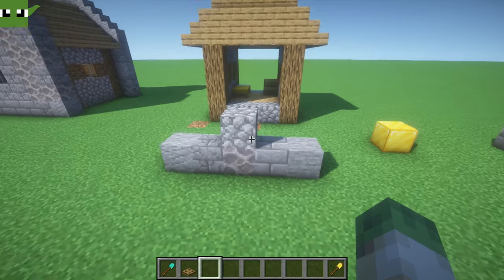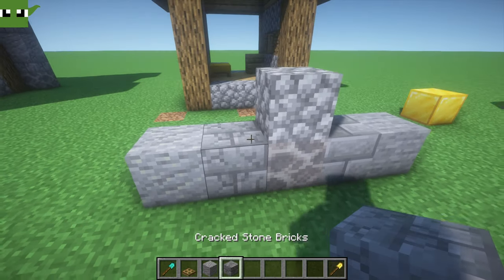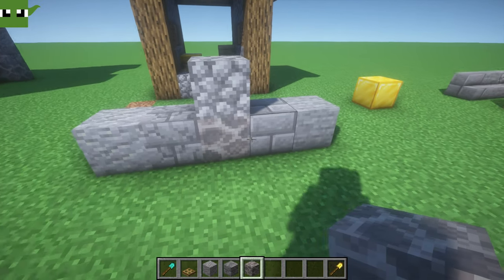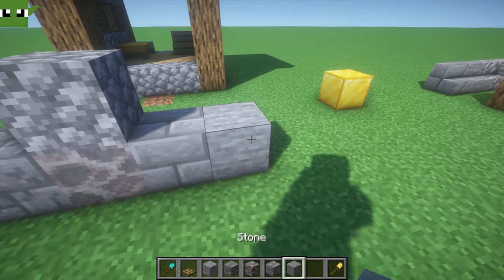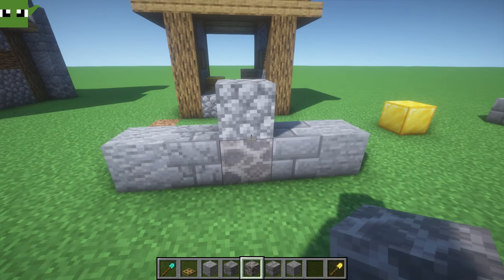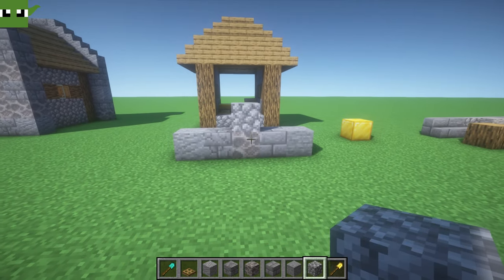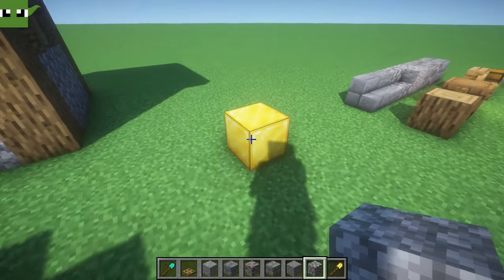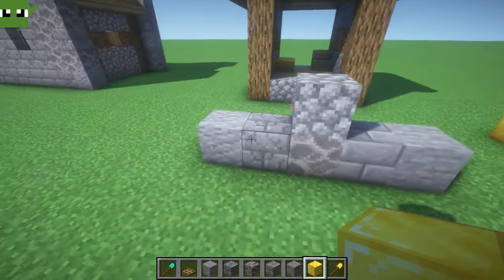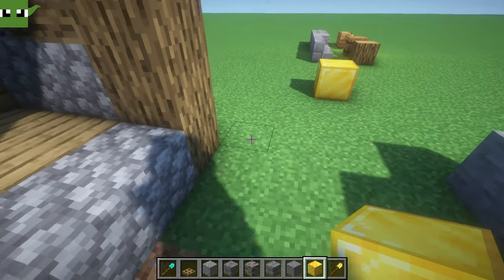The blocks we're going to be using are either andesite, cracked stone bricks, dead brain coral block, stone bricks, or stone. If you cannot find dead brain coral block then you could use cobblestone as a great alternative. I'm going to build with gold blocks and colour them in with these textures after so that it's much easier for you to count the blocks.